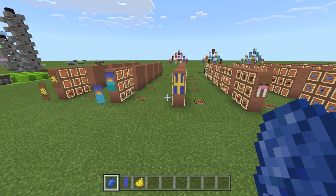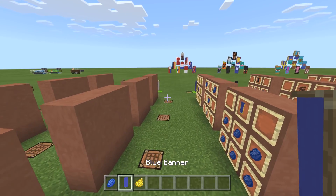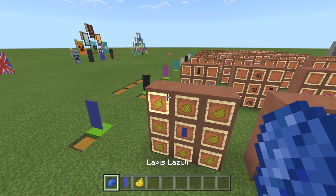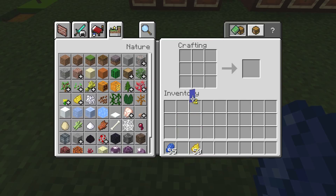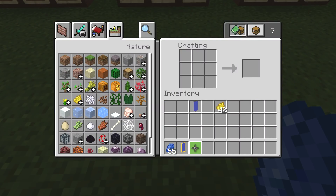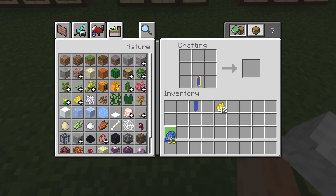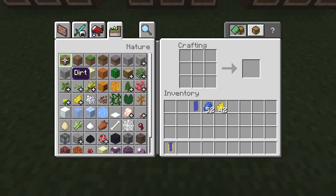Coming up next is the very cool trident banner - we're loving those tridents and we can make the banner. It's a very simple one. All you need is a blue banner, yellow dye, and lapis lazuli. Start with the blue and put the yellow all the way around - a blue banner with a yellow ring. Then we put lapis in a V-shape above it - the outer forks are right there.